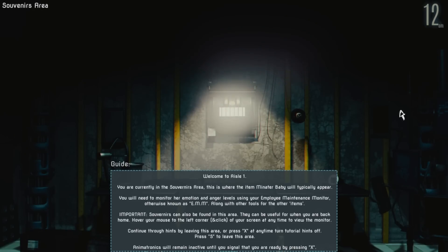Welcome to aisle one. So this is a tutorial, basically. You are currently in the souvenir area. This is where the item... manitor? How do you say that? Baby will typically appear — you will need to monitor her emotion and anger levels using your Employee Maintenance Monitor, otherwise known as EMM, along with other tools for the other items. Souvenirs can also be found in this area — they can be useful for when you are back home. Hover your mouse to the left corner and click on your screen at any time to view the monitor.